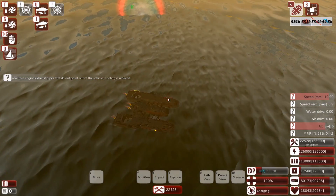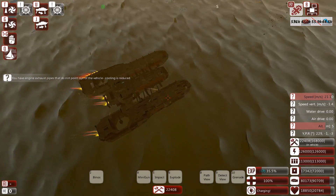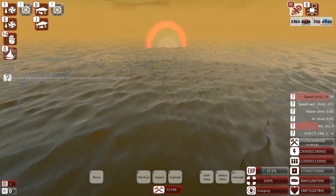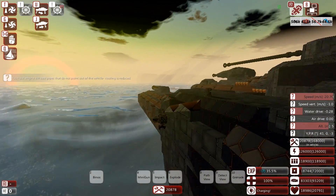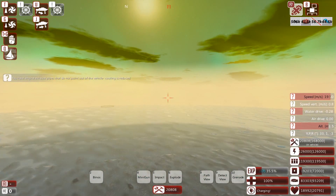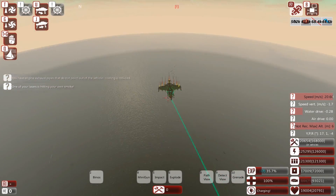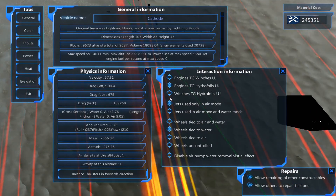That's good — that's giving me enough resources to repair. Before I forget, let's add some more detection onto this ship. I've just finished building a little bit of extra detection, and just in time, as another enemy has spawned in — let's go see what they are. Green lasers and green and black hull — lightning hoods. A Cathode. Okay, that's a powerful ship.